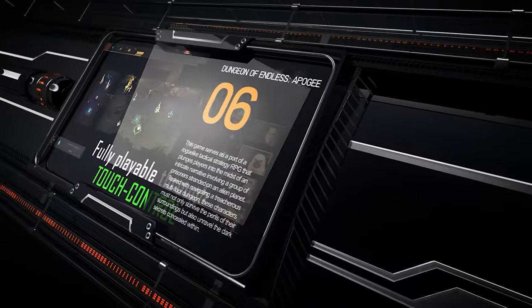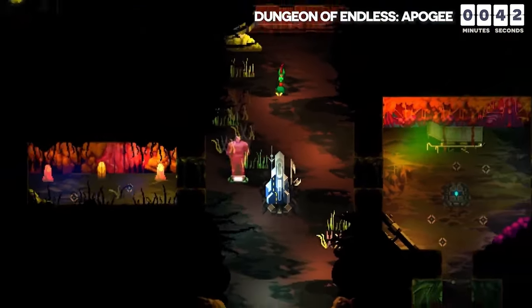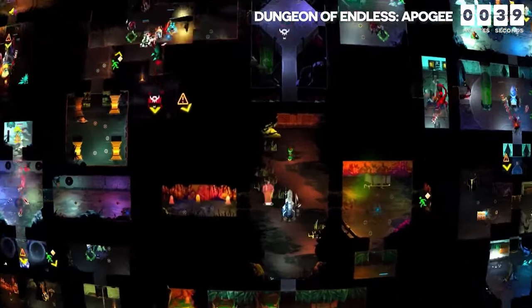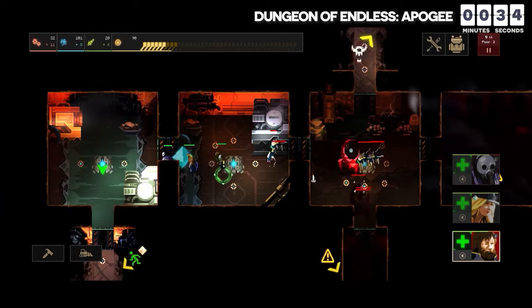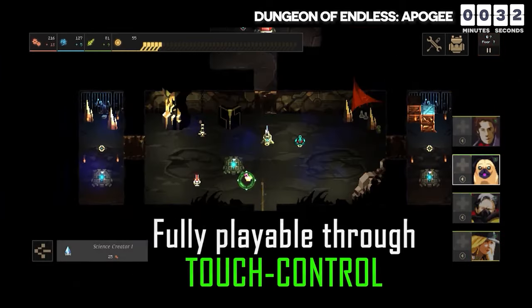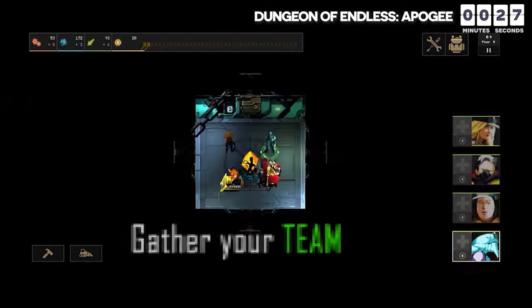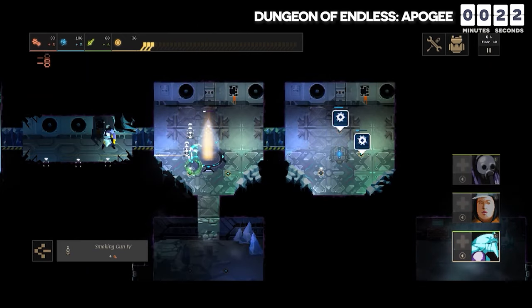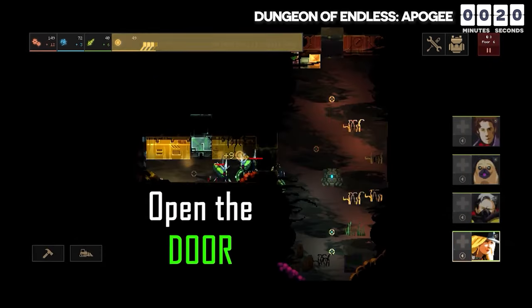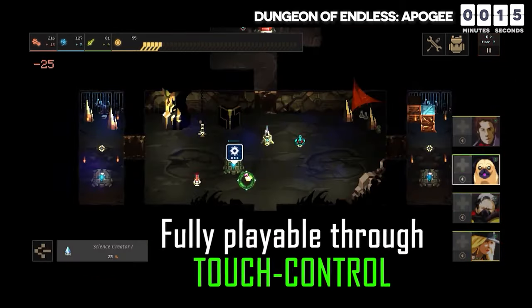The sixth game on our list is Dungeon of the Endless Apogee, a port of a rogue-like tactical strategy RPG that plunges players into an intricate narrative involving a group of prisoners stranded on an alien planet. Tasked with navigating a treacherous multi-floor dungeon, these characters must survive the perils of their surroundings and unravel the dark secrets concealed within. While the gameplay may initially appear straightforward — select characters, issue movement commands, observe autonomous combat, build modules, spend resources to level up — the depth and complexity become apparent as players progress further.